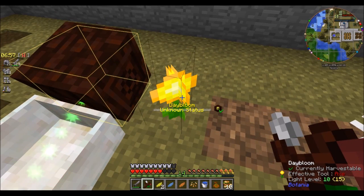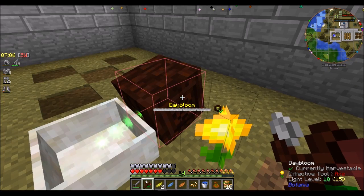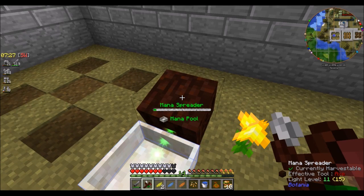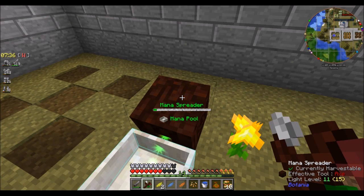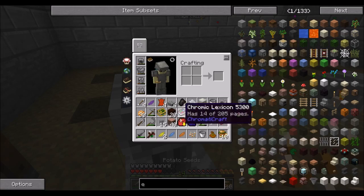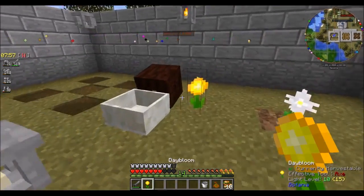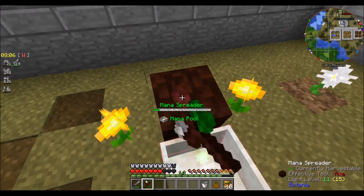Looking at it with my Wand of the Forest, I can see that the daybloom is bound to the mana spreader because of that glowing outline. That means that whenever this daybloom generates mana, it goes straight into the mana spreader. And if you look closely, the mana spreader has built up two pixels of power — a worth of mana. Off the top of my head, by the time it reaches four or five pixels it fires a burst into the mana pool. I'll just make a second daybloom to make it go twice as fast.